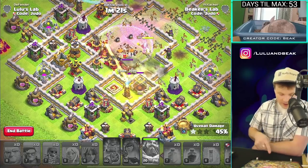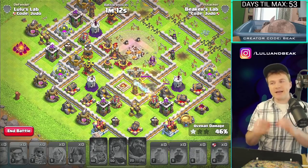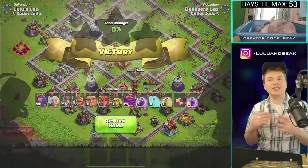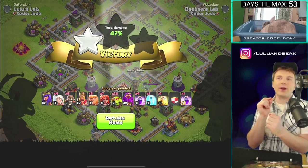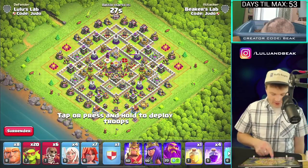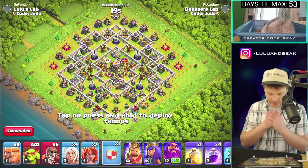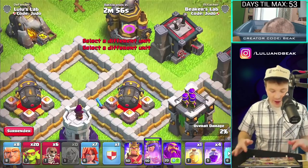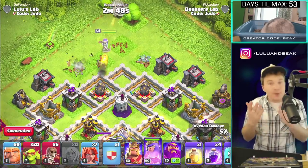Once they come out of their invincibility they'll have the heal spell. Let us know what you guys think about these. I think if you have a specific thing like a queen walk and you need her to get into the base, these are your guys. But otherwise I wish they were six spaces — I really wish they were six troop spaces. Why eight? I feel like three wall breakers could do the same thing. In the clan castle we got four of them and they're max — so we have 10 total this time. That's gonna bust open some stuff.